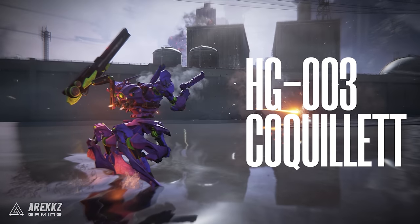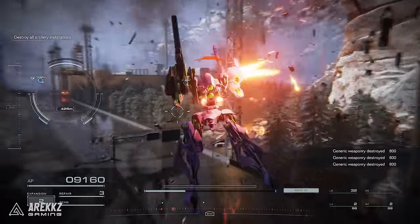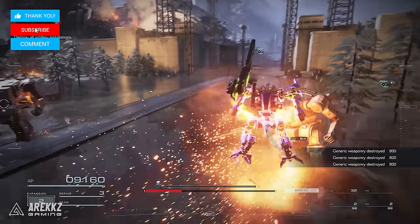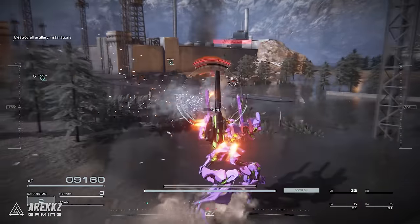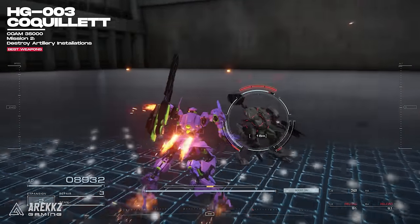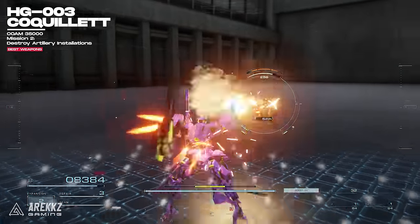To start off, there's the HG-003 Coquillette. This is a handgun that you can get after the second mission, Destroy Artillery Installations. The game recommends that you should run them in a double trigger config with one in each arm, so that is exactly what you should do if you pick them up, because for the cheap price of 35,000 credits, these things delete enemies by quickly building up the stagger gauge.